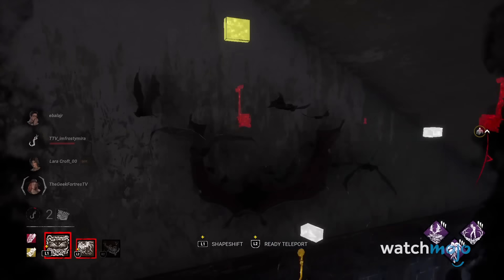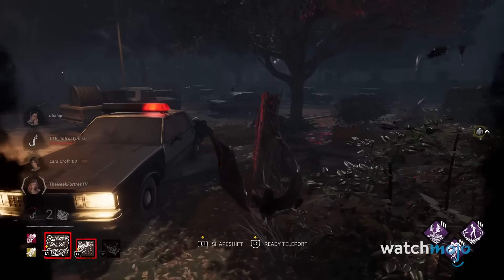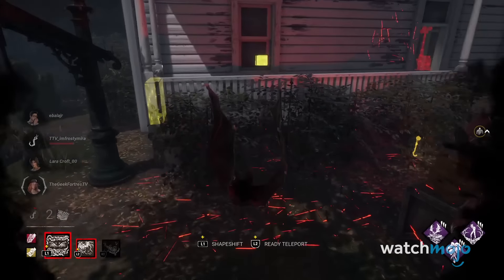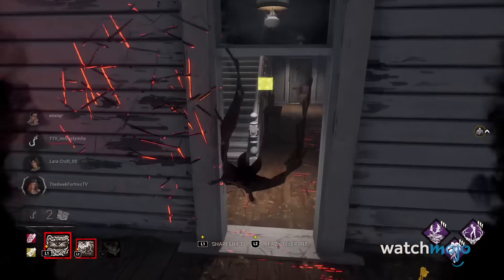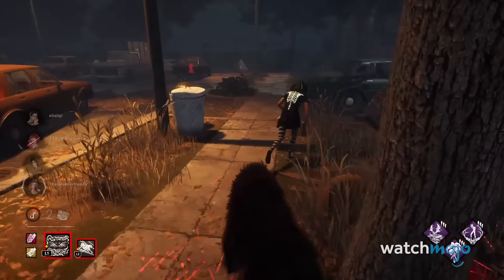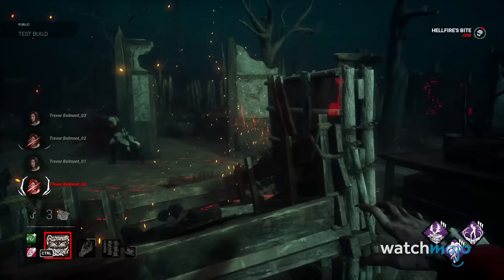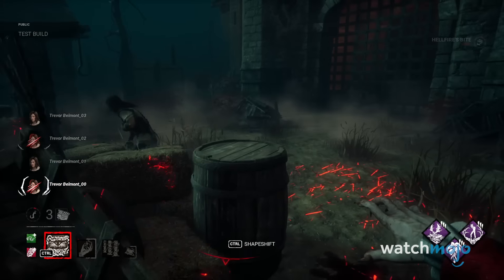But his most important powers are his shapeshifting abilities. As a swarm of bats, Dracula can teleport to various windows and dropped pallets to possibly flank survivors. As for his wolf form, he can find survivors more easily as scratch marks form closer together and in a more linear fashion. Honestly, you'll feel just as unstoppable as he was back in the NES days.